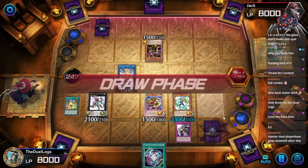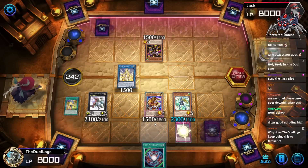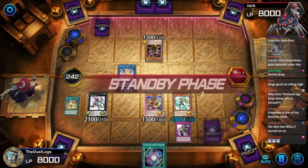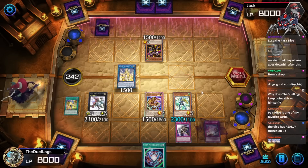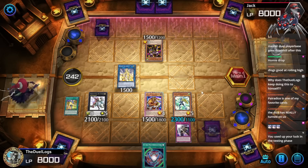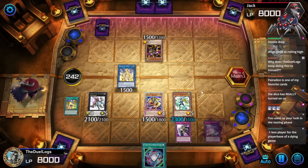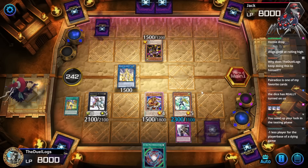This is the third time. Blue Eyes — Strong Wind Piercer! He can summon Strong Wind Piercer and destroy all my cards. The dice has really turned on us. This is not working out for me. You used up your luck in the testing phase. I can't believe that's the third time in a row that it has not resolved favorably for me.